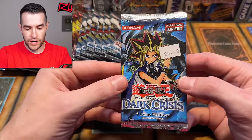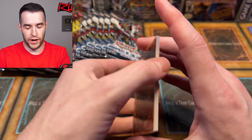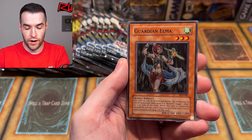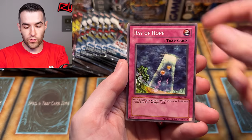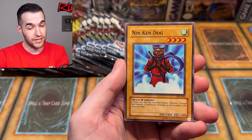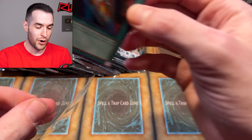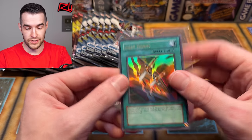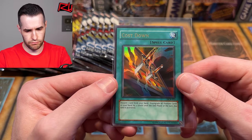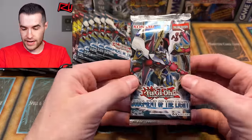Let's jump over to some Dark Crisis packs. This is an original. If we get any pulls out of these loose packs I'm not really feeling too great about them after the first dead opening, but you never know — sometimes the unlimiteds are weird because people didn't bother to scale and weigh them. Final Attack Orders, Johna Trio, Guardian Elma, Twin Swords of Flashing Light, Gigo, Non-Spellcasting Area, Ray of Hope. And the last card — an ultra rare! Cost Down ultra rare. Not the greatest centering, but I'll take it. Very happy we got something.